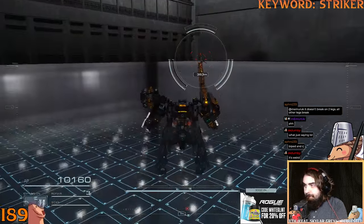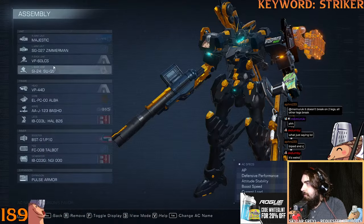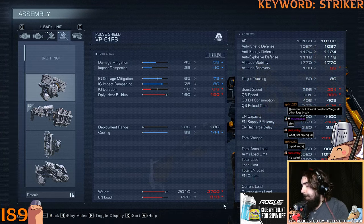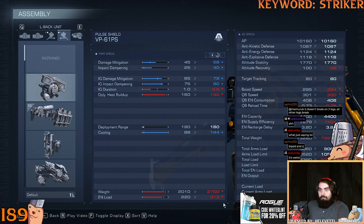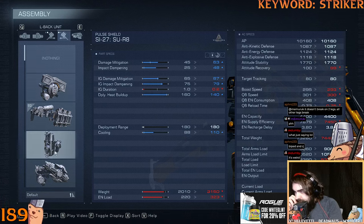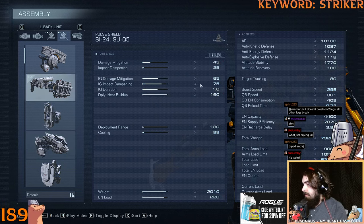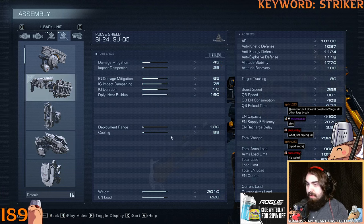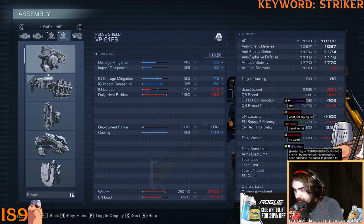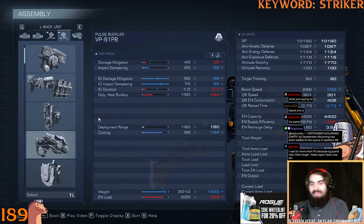One thing that sticks out to me is the difference in energy cost. The SUQ5's energy cost is so much lower than PS. So I can imagine expensive energy weapon builds — like a 20B energy build — wanting to use that shield because it's so much cheaper on the energy load. Is it the cheapest shield? I think it is. It's cheaper by a decent amount — the closest is the pulse buckler at 285, and this one is 220.